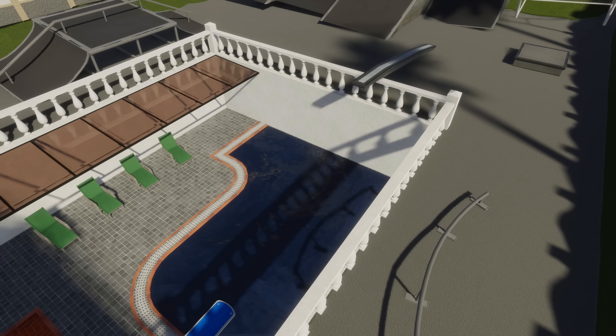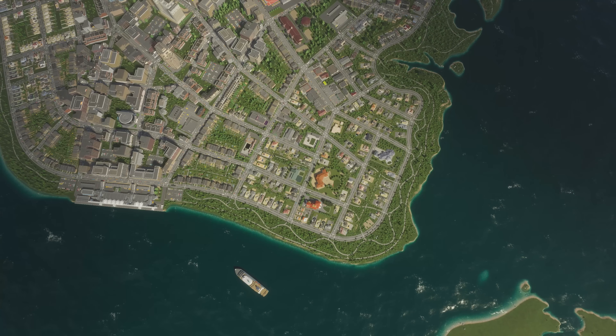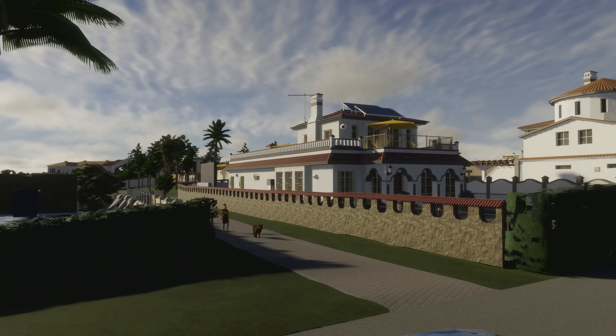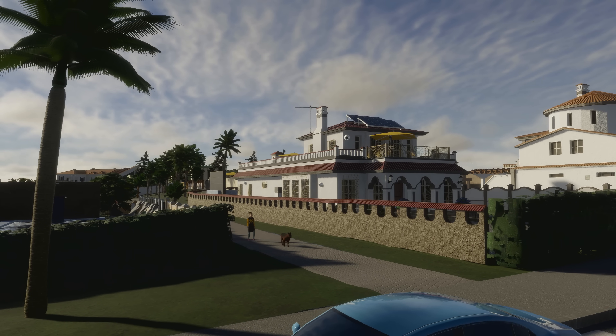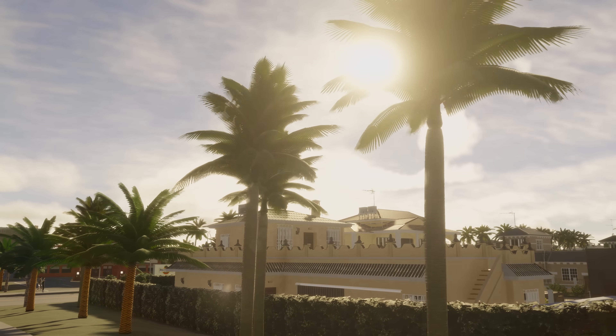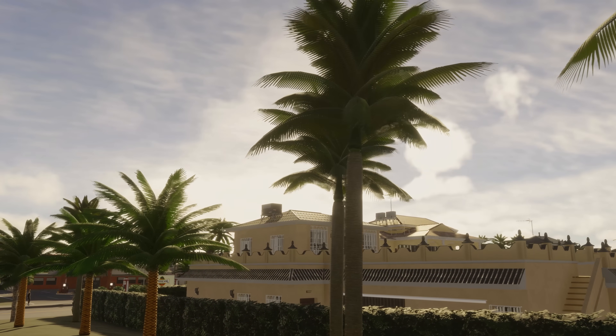Is that a ramp going right into the pool? As a warm finish to your coastline paradise, there's also four new palm trees available, to add a sunny, tropical flair right into your city.